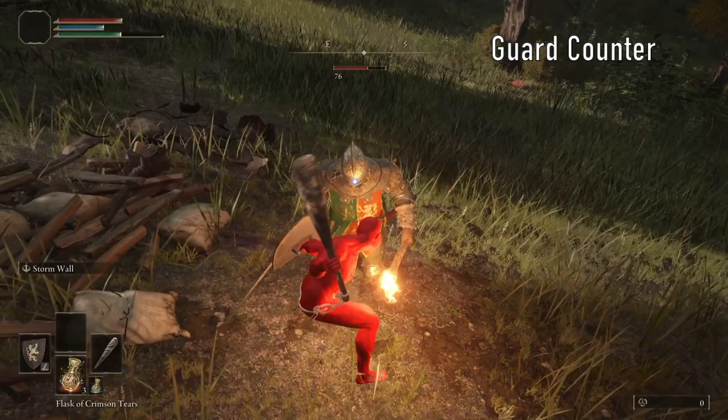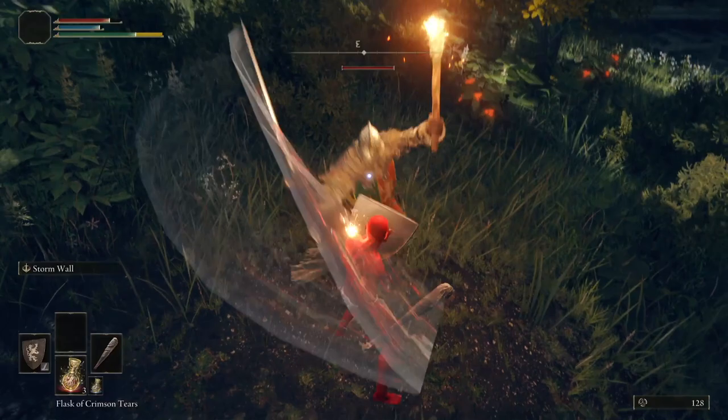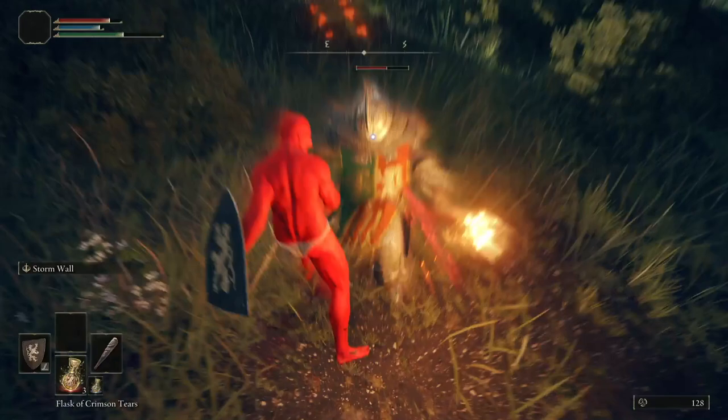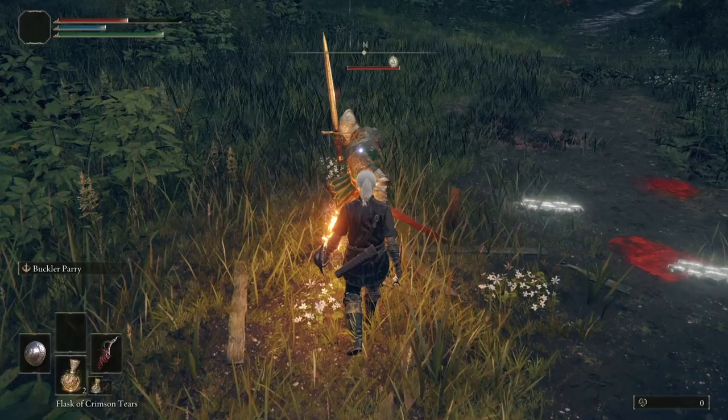Now, new to Elden Ring is the guard counter, and you can kind of think of this as a very beginner-friendly parry. To do one, you want to be blocking as an enemy attacks, then hit your strong attack button or trigger as their weapon bounces off your shield. You'll then do a special strong attack, and on most early game enemies, this will break their posture and open them up for a riposte, similar to what you've got with a parry.